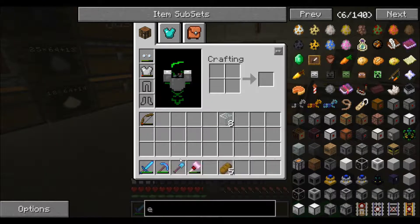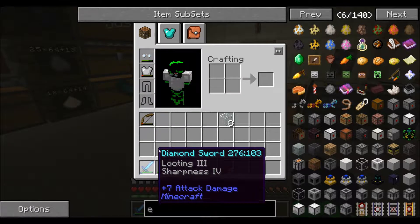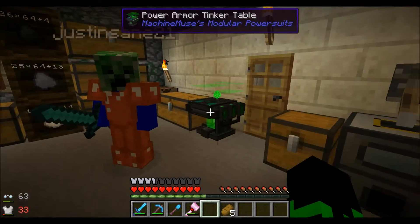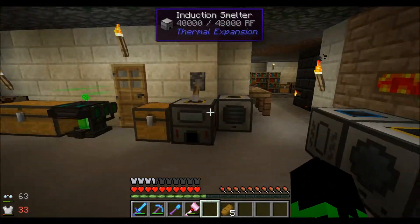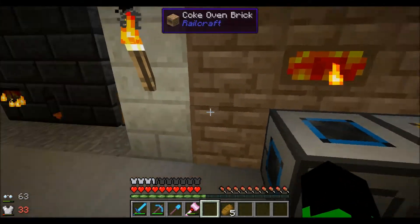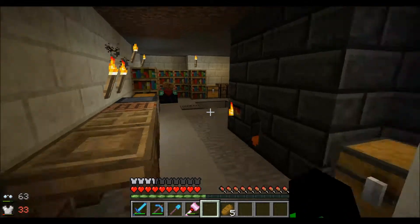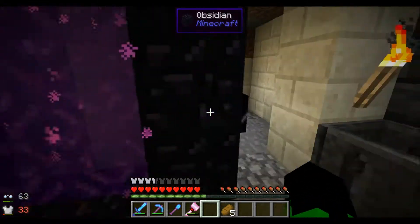In between episodes I made a shovel, and I also have a new sword with Looting 3, which is awesome. Justin has a sword too — it's pretty cool. This episode we're going to show you guys the quarry. All this stuff was because we needed to get the quarry running. We expanded the liquid tanks also, and let's go check out the quarry.